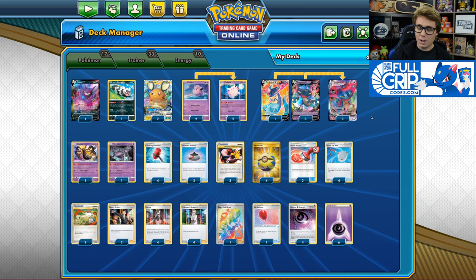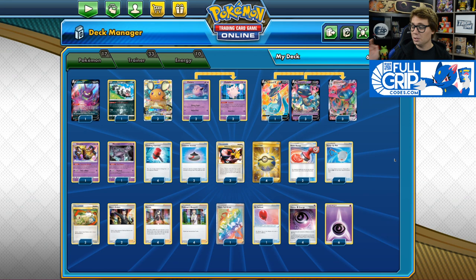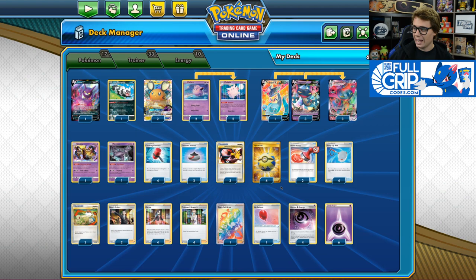You'll notice that there are no Jirachis in the deck. It's just straight consistency with Dedenne GX and Crobat V. We don't have any sort of Jirachi Stellar Wish action going on, and the deck still draws very smoothly. We do have a ton of supporters — Marnie, Research — and a lot of Pokemon Search as well: three Pokemon Communication and four Quick Ball.